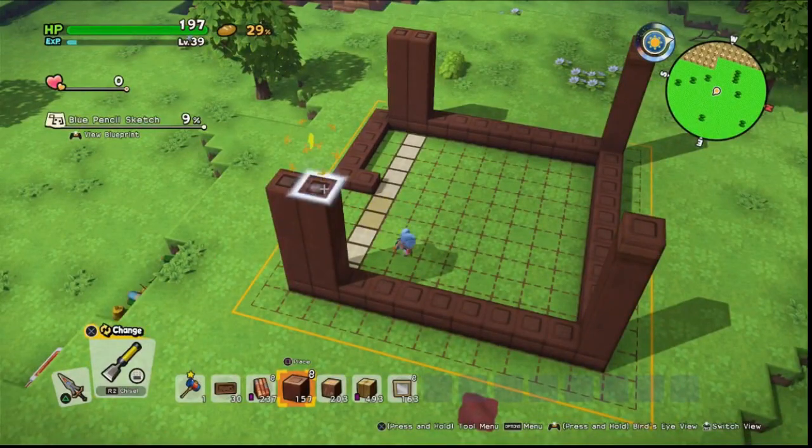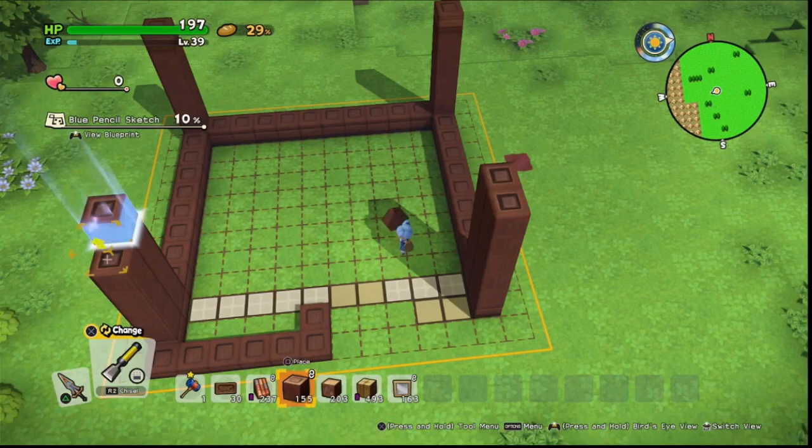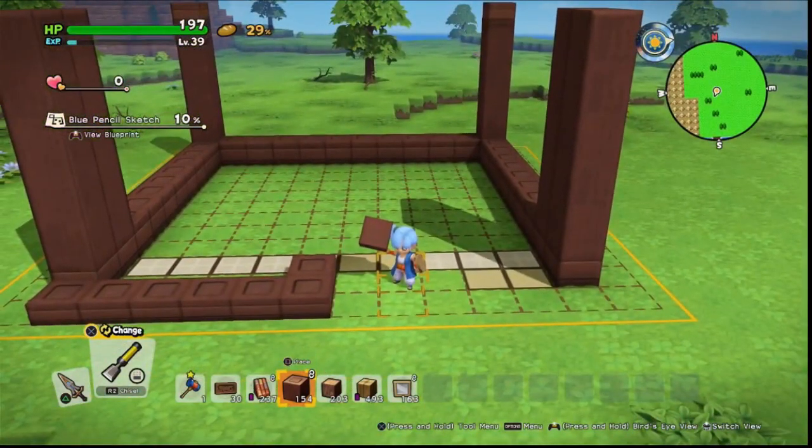Once you've gone around, on the four corners on the back you just want to do one pillar, and on the front you want to do two — one in on the left-hand side — so you want to match it up and align it with the right-hand side.